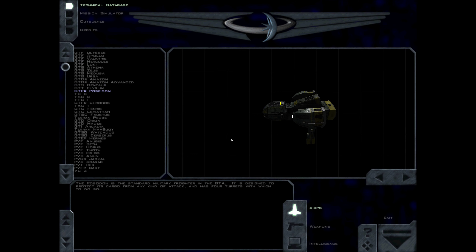The Poseidon is the standard military freighter in the GTA. It is designed to protect its cargo from any kind of attack, and has four turrets with which to do so.